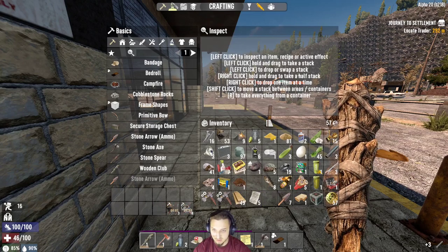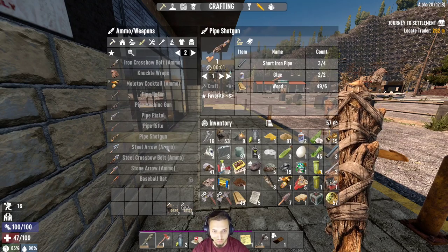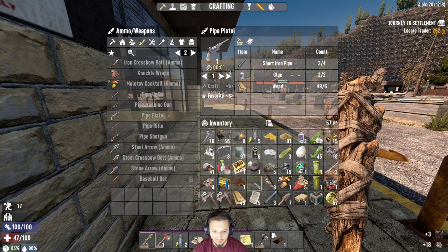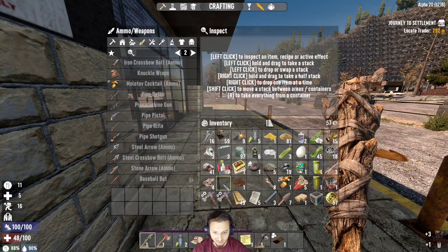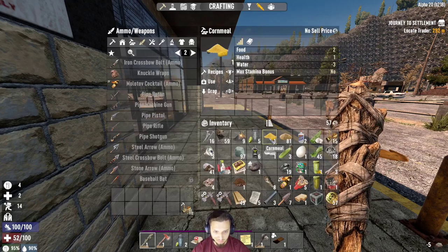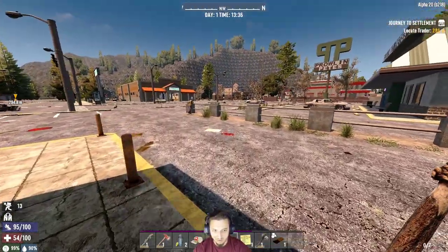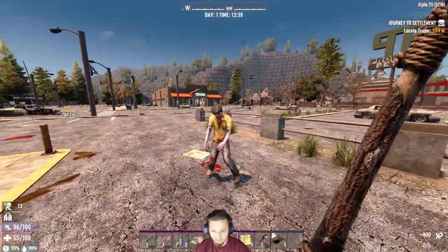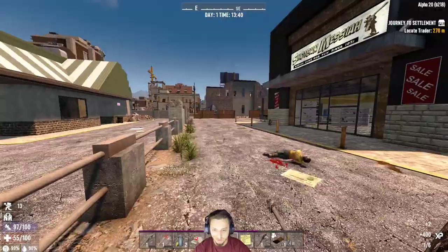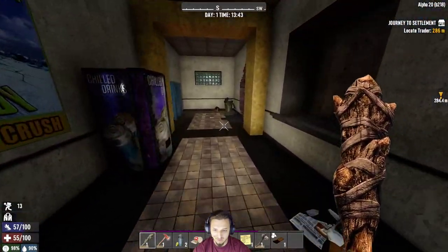Let's get a nice pipe weapon together. We don't have duct tape yet. We need one more pipe — we'll go with a shotgun when we can. Let's eat up this sham. Scrap all this stuff we don't need — no cornmeal, hopefully we can move a little bit faster now. There's a zombie coming to bother us, we'll take care of him real quick then check out the rest of this place. It seems like there's not too much loot here.